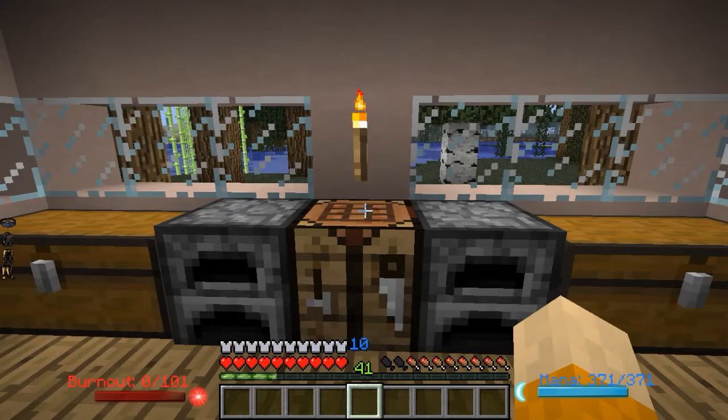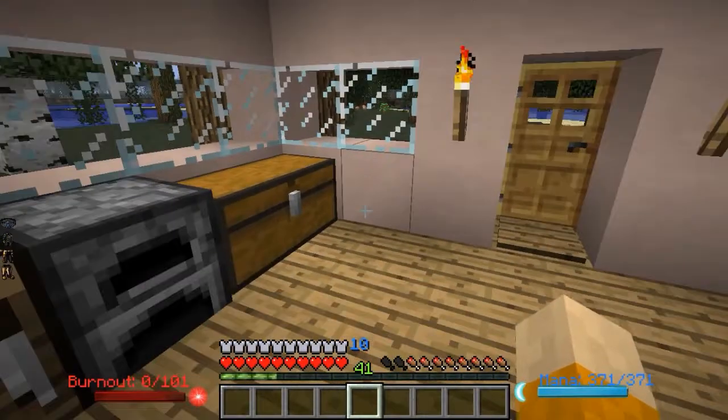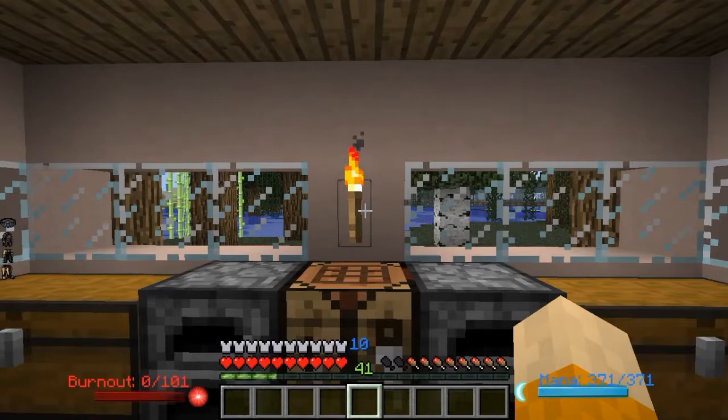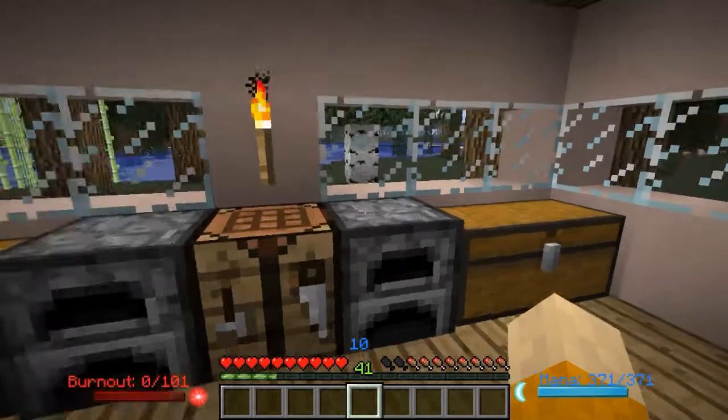Hello Cup Coders and welcome back to the Cup Code server. As you notice, I do have a mana bar and a burnout bar sitting down there. That is because Ars Magicka is installed on the server, and it has been installed for quite some time now. Unfortunately the last video I made was made before Ars Magicka was installed, so now we're catching up.